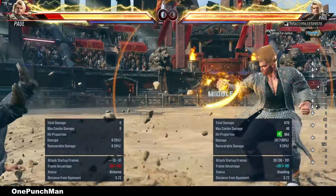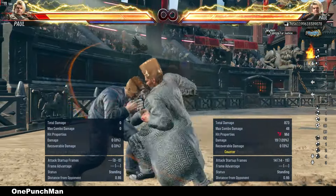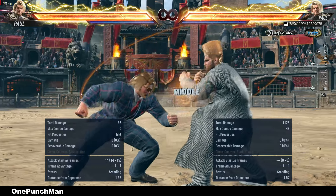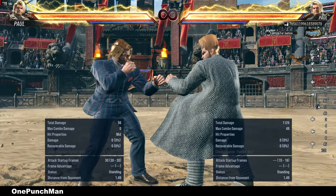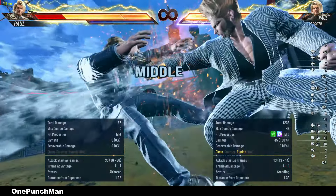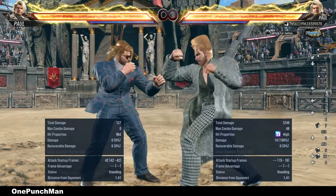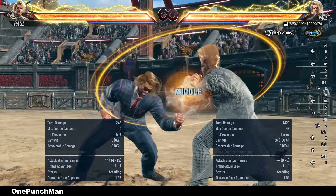Now see down 1-2. It has the same delaying system. On counter it's a 2-hit combo, but not with full delay. On block it is minus 17, but due to pushback you need a long-range attack to punish — it depends on the character if they have a good punish for that or not. With a little delay it remains the same but increases pushback, and on full delay it becomes safe and does more pushback and chip damage.